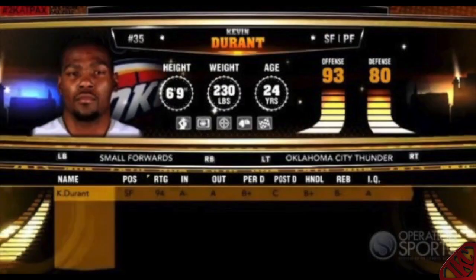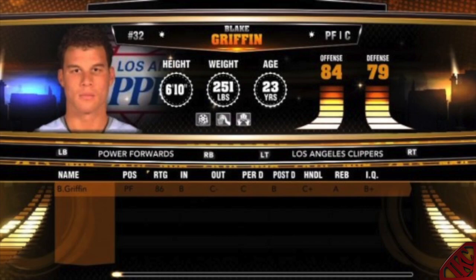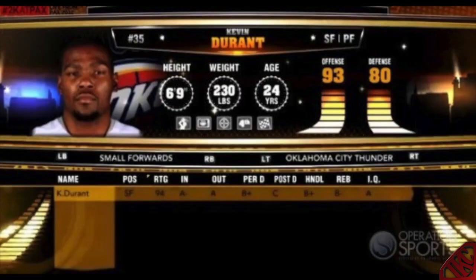For my small forward, he's going to be something like a mini LeBron or mini Blake Griffin. The first signature skill is going to be Highlight Film right away, and the second one will definitely be Shot Creator.